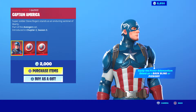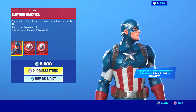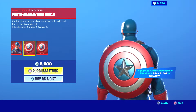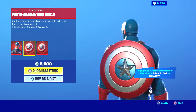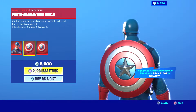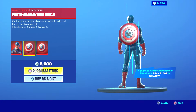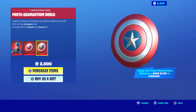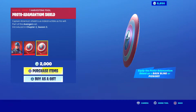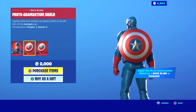This looks like a Proto Adamantium shield. This is also a back bling — you can also use it as a pickaxe, which I don't know exactly how that works, but I'm assuming he holds the shield and starts hitting with it. I also think you could use this as a glider too, not too sure. I like the details on it — it looks shiny, a little heavy, and you can see the scrapes on it. Really nice, and it looks pretty big.